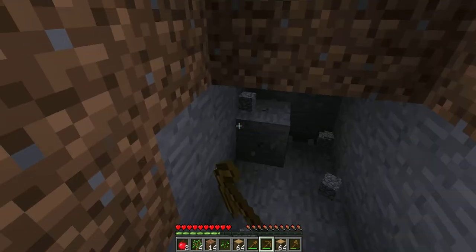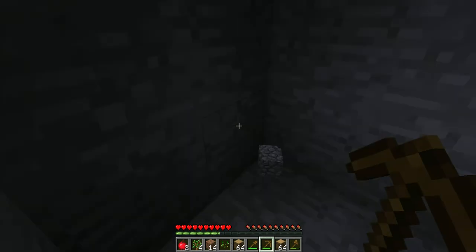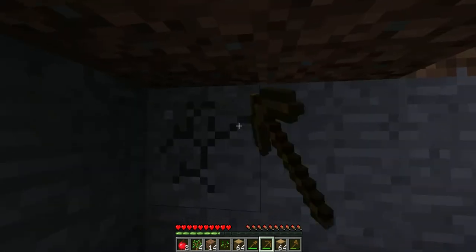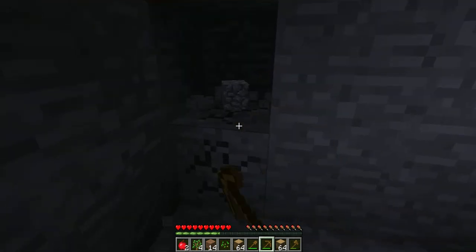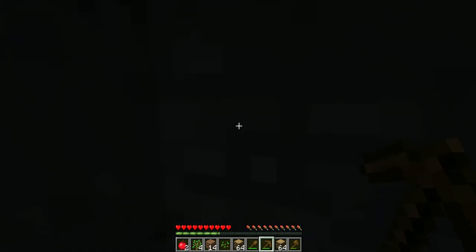On the first day of Minecraft you should always find some coal because then you can make torches and stuff. While we were gone I got some more wood and sticks.